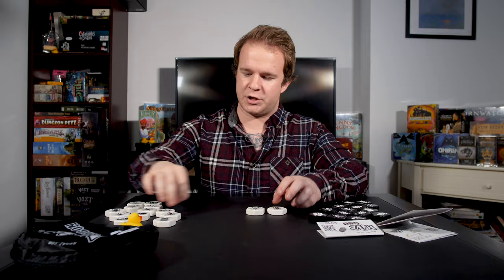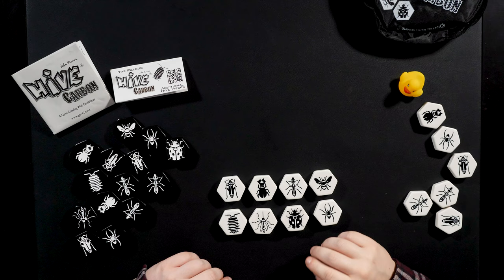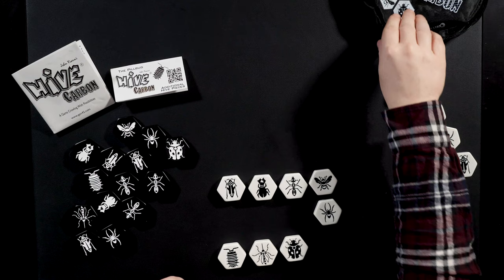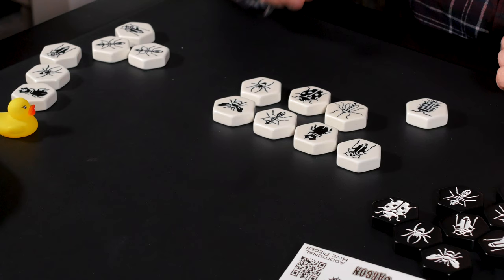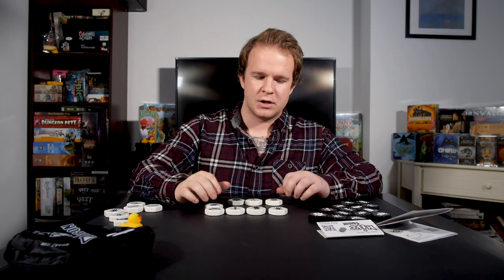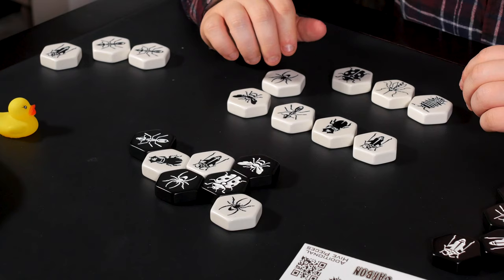I'll set these to the side and pull one of each creature. I have my unique pieces laid out here. These three at the bottom — the pill bug, the mosquito, and the ladybug — are expansion tiles that can be added to your game, or if you buy Hive Carbon, the mosquito and the ladybug already come included. I'm going to teach you how to play with them, but if you're a brand new player, it is recommended that you only begin with the core creatures: the grasshopper, the beetle, the ant, the queen bee, and the spider.